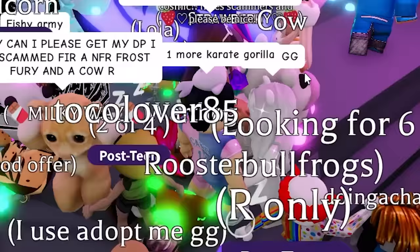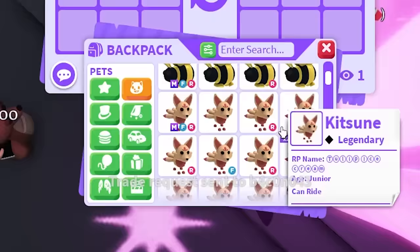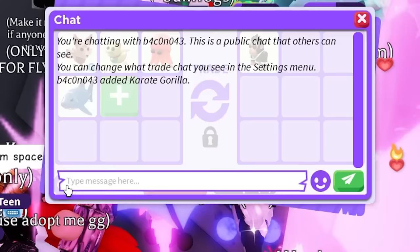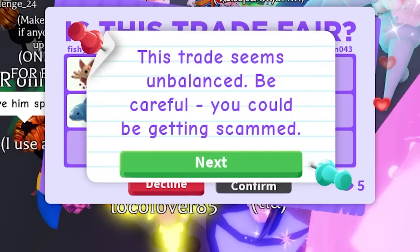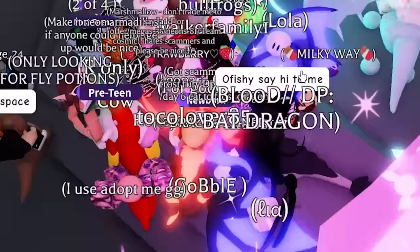There was someone else that said they had one and they actually do. We gave them four random Legendaries for the final Karate Gorilla we need. We hit confirm and we officially got the last Karate Gorilla! Now to make it a Mega Neon and finally finish this challenge.